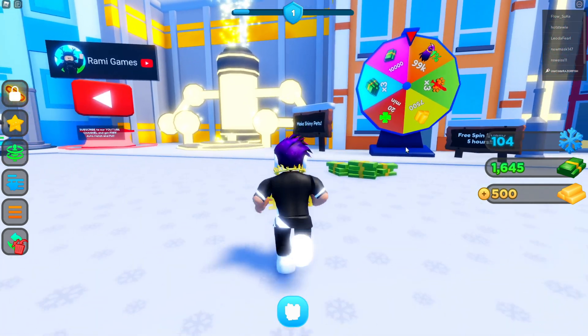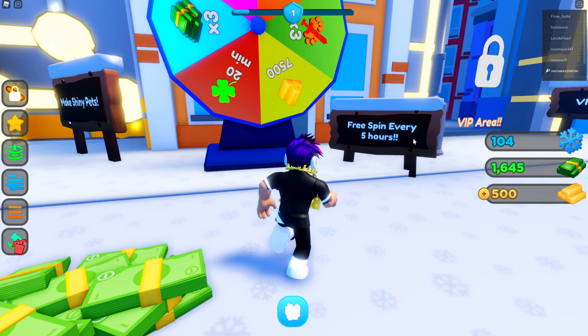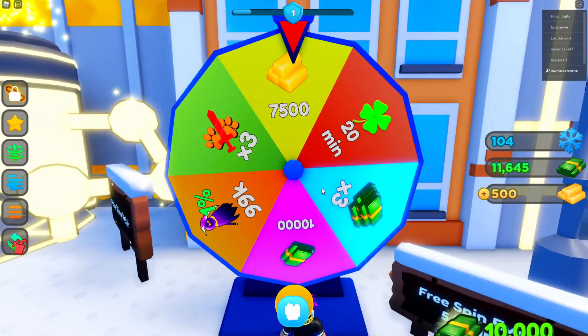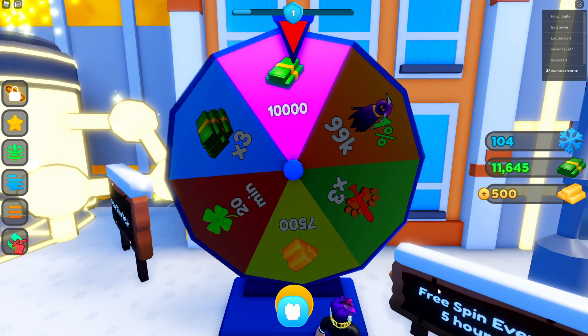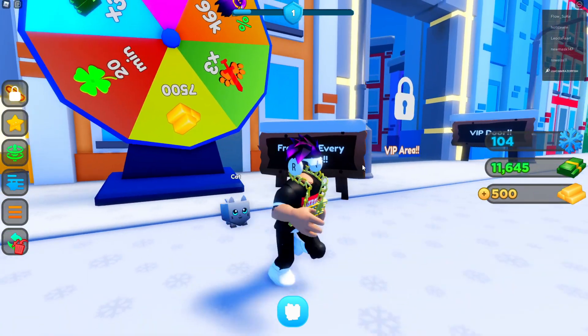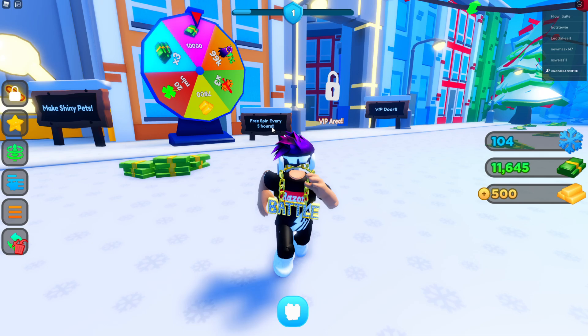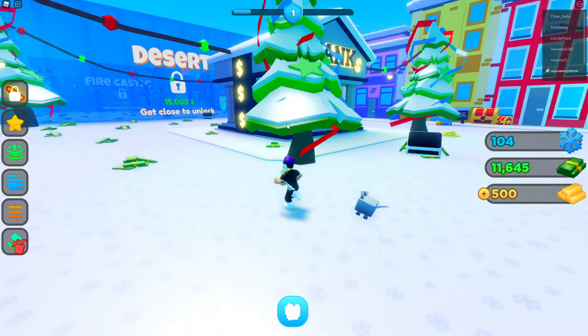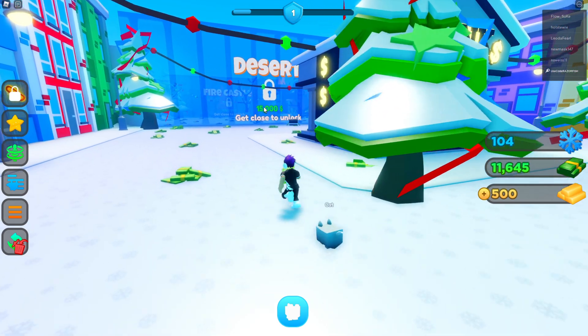Alright, so I've got 1,600 cash and 500 gold, which I'm guessing is like diamonds in Pet Simulator X. I just hit the daily spin — it's actually a five or six hour spin — and got 10,000 cash. Nice. I only need 15,000 more cash to get to the desert area.